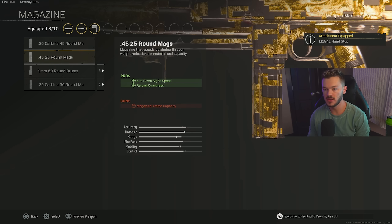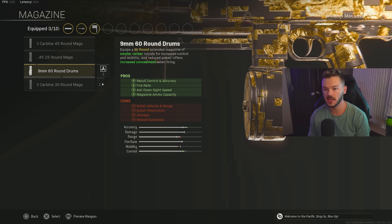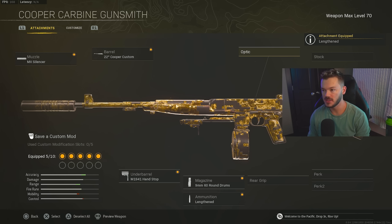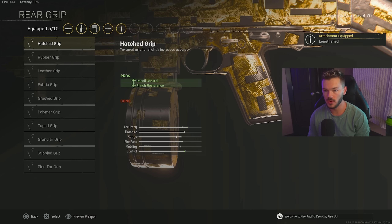For the magazine, we're going with the 9mm 60 Round Drum to increase fire rate, with bonuses to recoil control, accuracy, ADS speed, and ammo capacity. For ammunition, we're going with Lengthened to increase bullet velocity — this is a true AR and we need our bullets hitting faster at longer ranges.